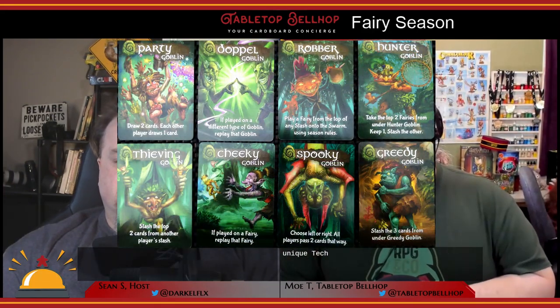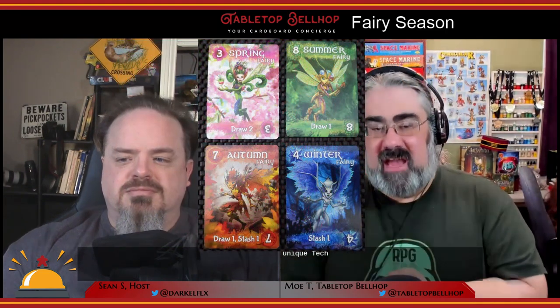In Fairy Season, players play goblins who are trying to catch the biggest fairy swarm they can. This is done through ladder-climbing card play. Each fairy card played must have the same number or be from the next season. Goblin cards mess with things, and there are four royal fairies that can help you get out of a bind. But if one goblin managed to catch all four royal fairies, that player instantly wins the game.